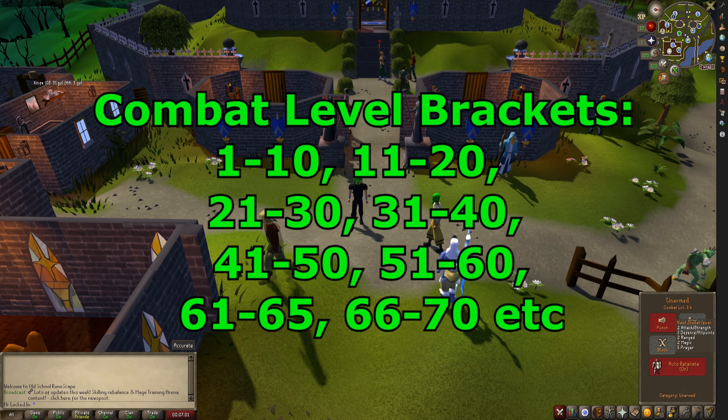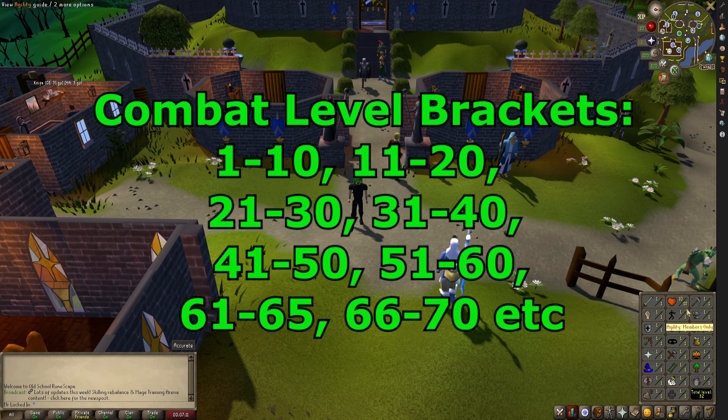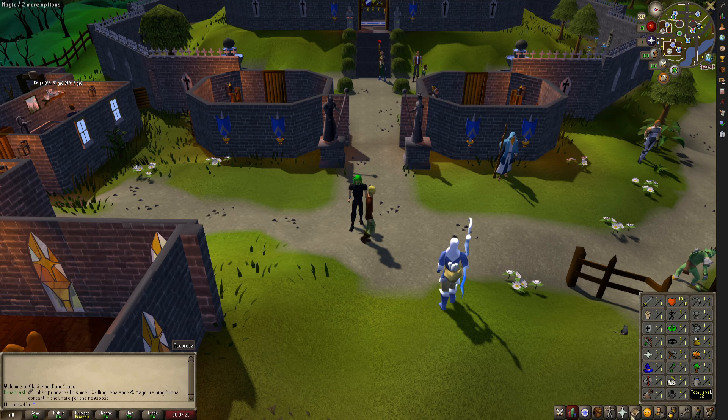Brackets are going to be going based off of combat level. So basically levels 1 through 10 is bracket one, 11 through 20, 21 through 30, all the way up to about level 60. At level 60, we're going to switch to every five levels being a bracket, so we can switch up gear and not spend so long locked in on that gear set.